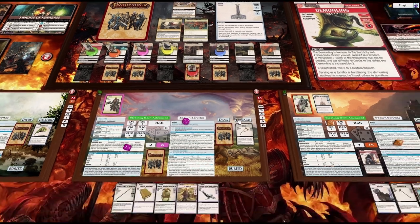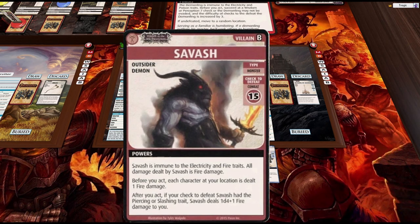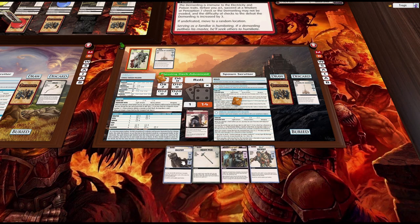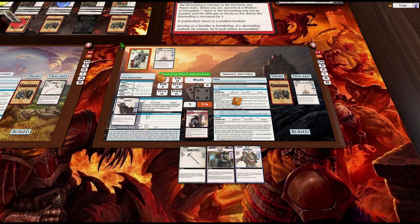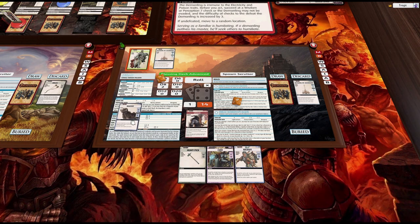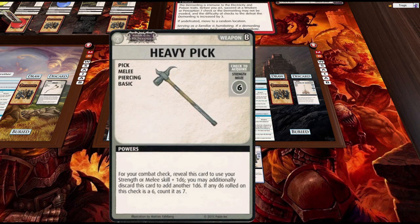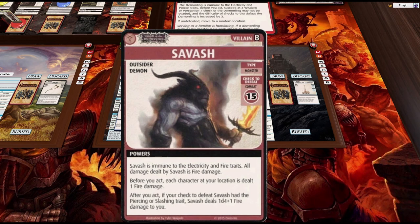I might as well turn that over now since it's about to be shuffled. He's immune to electricity and fire, damage is fire damage, and before you act each character is dealt one fire damage. We can't actually discard displayed cards — I want to keep both the recruit and the cure. We need 15 to hit this guy who's got the piercing trait. I think we're going to lose our hand regardless because even if we get the 15 we'll suffer a 1d4 plus one fire.